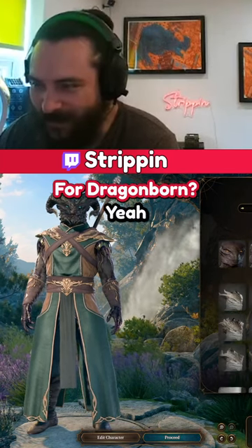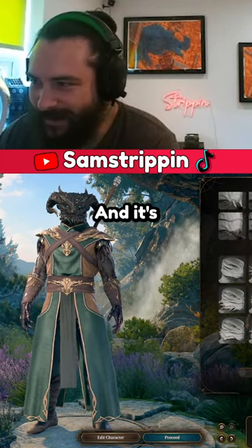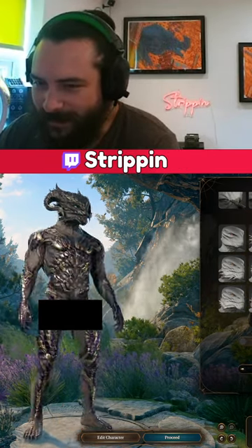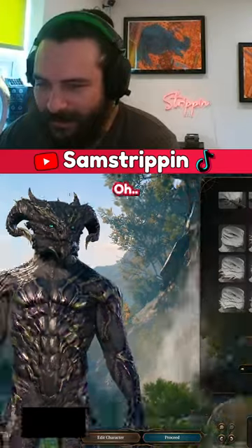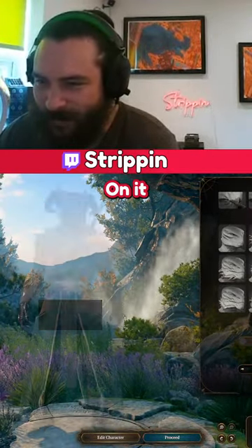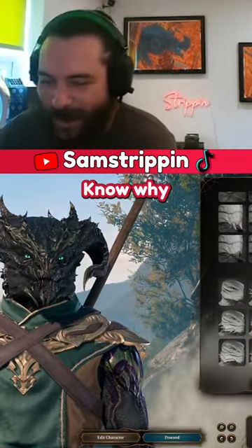Remove the clothing — yeah, you have to go into the general editing and it's right at the bottom. Oh, it's like got scales on it! I mean, why would — I don't know why it wouldn't, I get that.